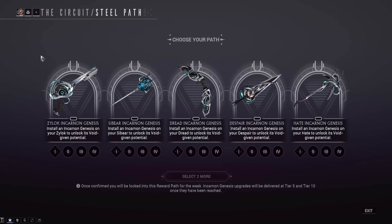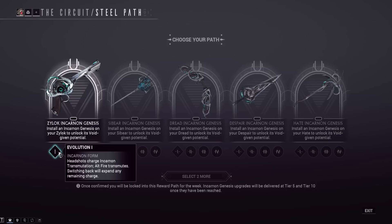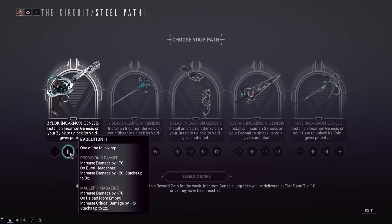Starting with the Zylok incarnon — there's only the normal Zylok in the game. Headshots build the incarnon meter and you swap via alt fire. For incarnon upgrade choices, Precision's Payoff is the first option, increasing base damage by plus 76. On burst headshots, since this is kind of a burst weapon that fires two bullets, it increases damage by plus 20, stacking up to three times — so another 60 base damage. Three burst headshots and you keep that 60 extra base damage, totaling 136 base damage forever. That sounds really strong, especially for a level-one option.